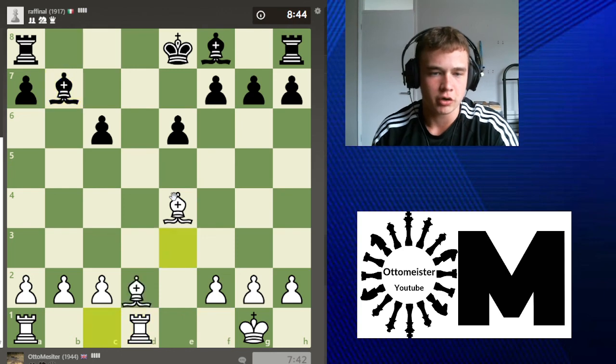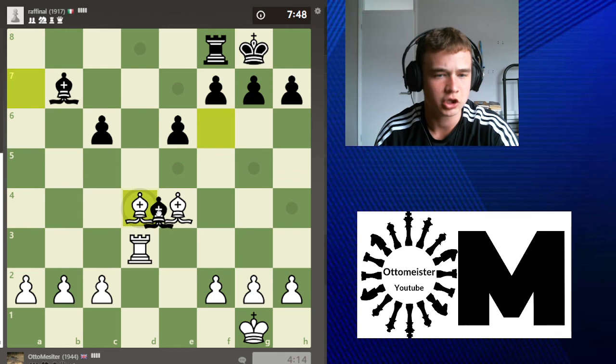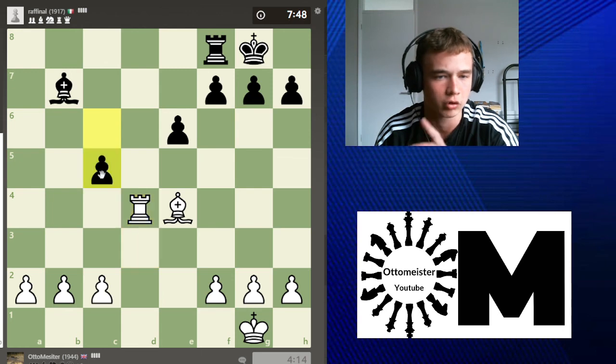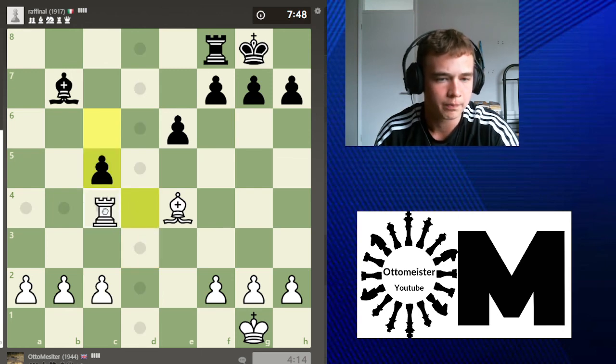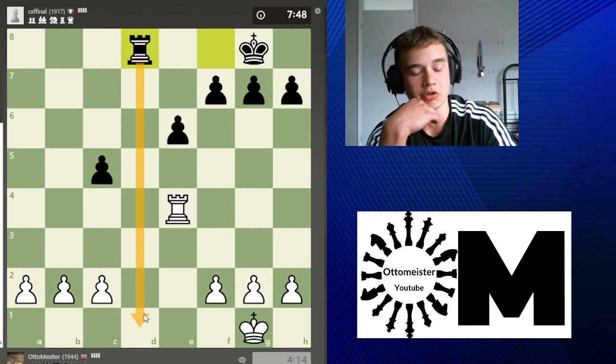Quickly, I just want to show you something. Here I think he should have exchanged — I may be completely wrong — and played something like this. The problem is I'm up a pawn, but what I was scared of was rook d8. I'm not sure that's exactly what I was scared of, but anyway.